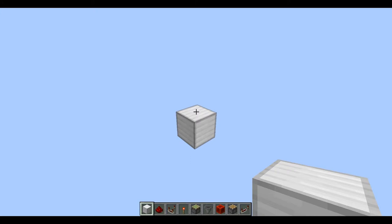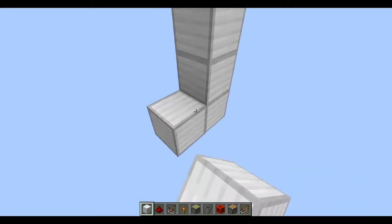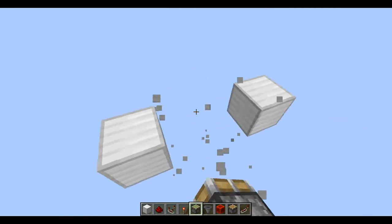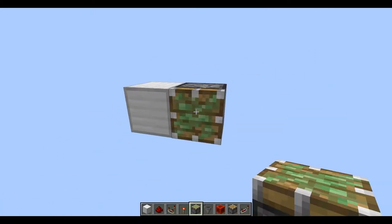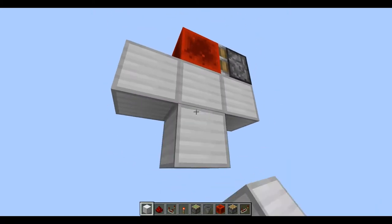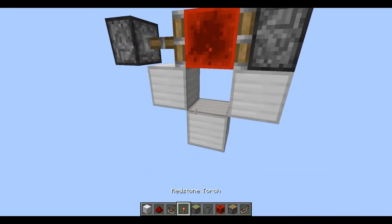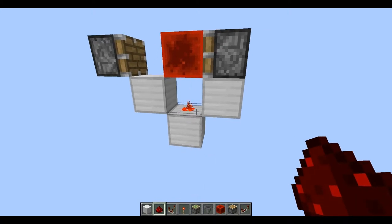Alright, so the first thing you want to do is figure out where you want to put the door. This will be where the door is at, and the floor will be facing this way. On the floor block that is just below where the door will be, you want to place a sticky piston with a block of redstone, and then go ahead and make this shape here — a redstone torch with a regular piston on top. And go ahead and place a piece of redstone here.